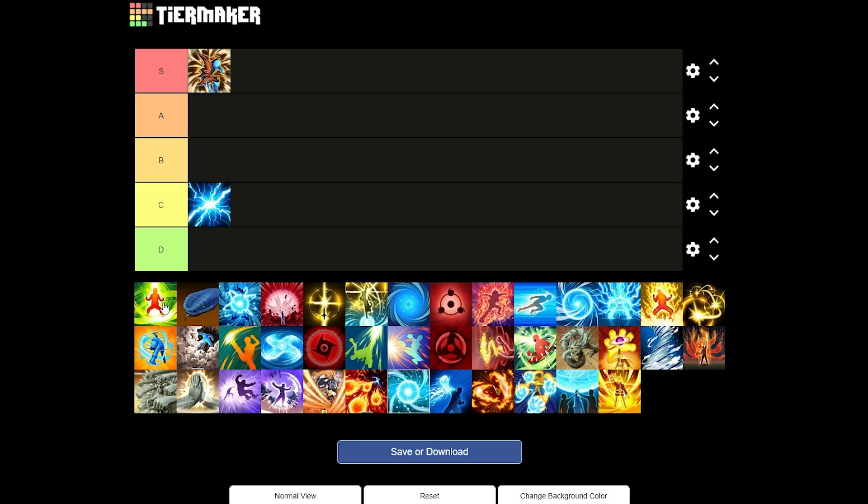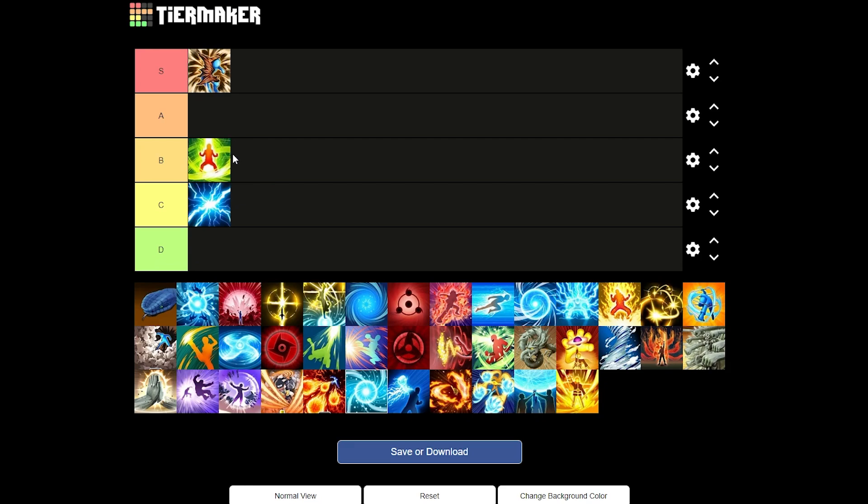Next up we have Eight Gates: Gate of Limits from the Rock Lee free VR master. This is a self-healing ultimate — you get it pretty fast. You get an attack boost, and it definitely heals you. I would say Seven Heavenly Breaths is way better, and that's literally a free ultimate. So with that, I'll probably give this a B tier. It is a self-healing ultimate you can use, but there are just way better ultimates.